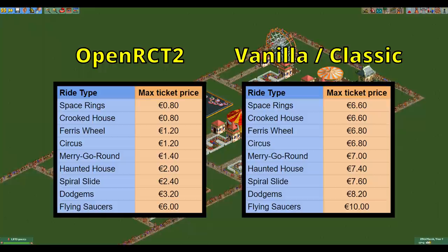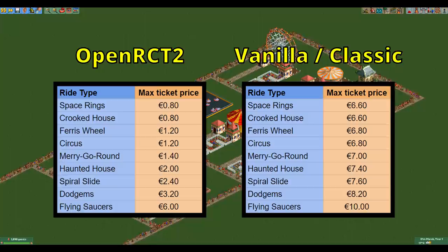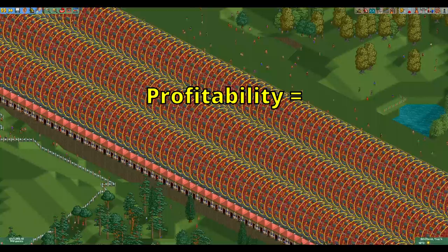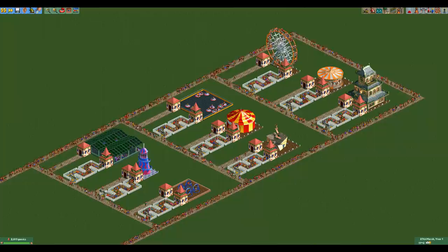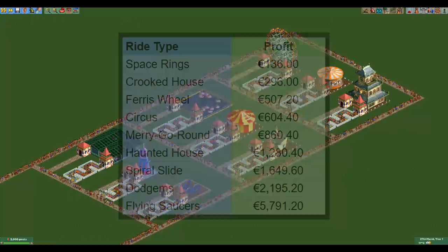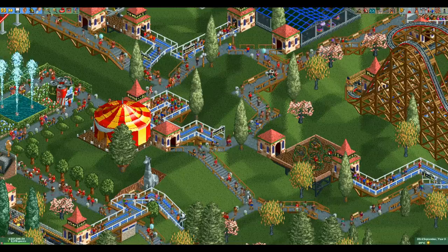The next test is profitability — specifically how much you can charge for each flat ride. RCT2 vanilla and OpenRCT2 differ for rides under 13 months old, but the order is the same in all versions. Once again the space rings loses, as you can charge the least for it. The maximum profit a ride makes in a year is the maximum throughput multiplied by the maximum ticket price, minus the operating cost. While the better gentle rides can make up to a few thousand euros a year, the space rings doesn't even crack 200 a year. Add the cost of mechanics needed to inspect and fix it plus occasional downtime, and it barely makes any money.